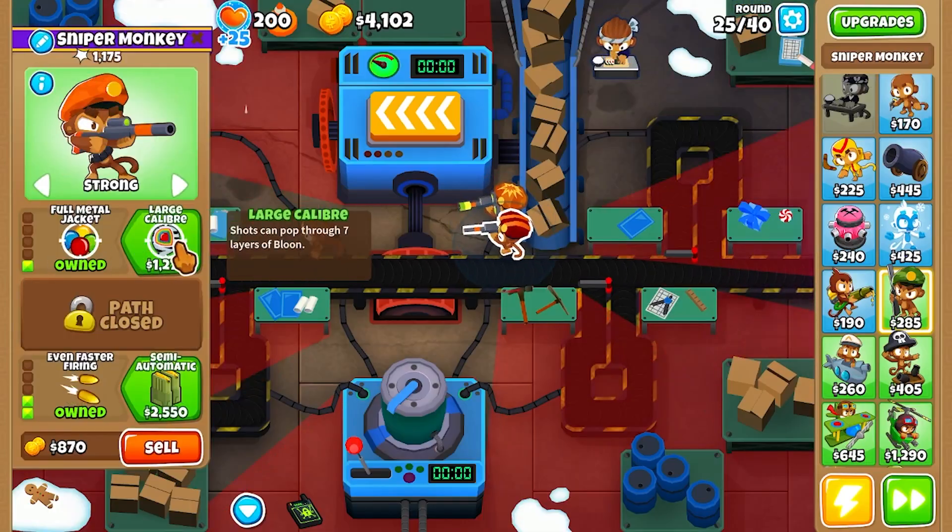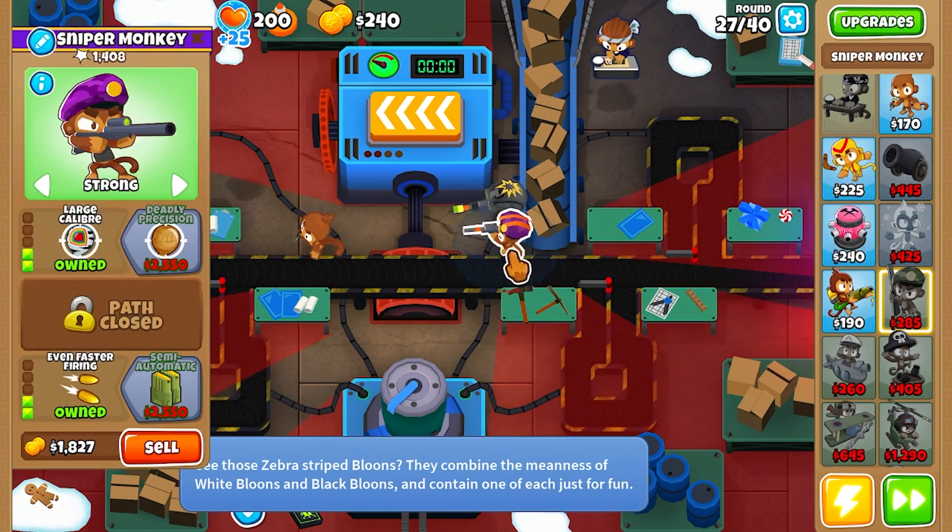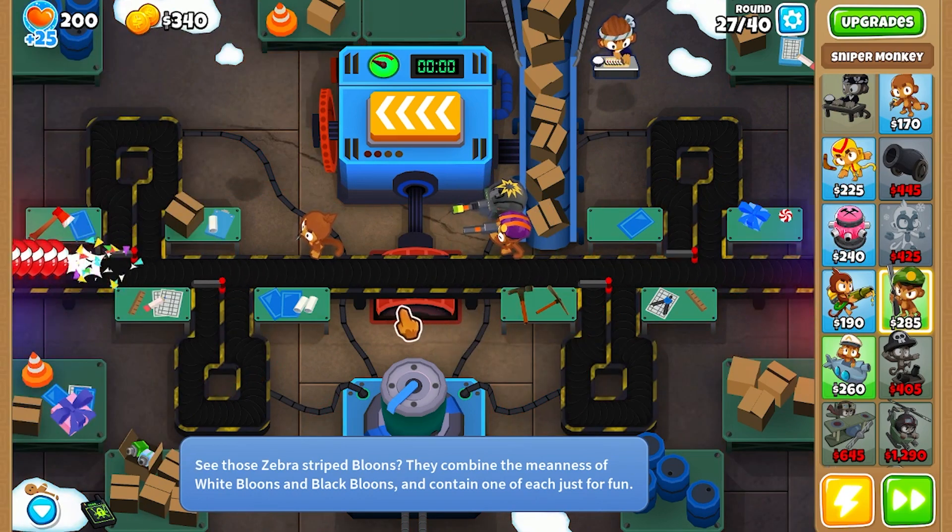Sniper Monkeys are the most slept on monkey, in my opinion, in the entire game. These monkeys can handle almost any expert map — I think every expert map — with just a 4-0-2 and a 0-2-4 Sniper. These can handle Camo Bloons, mobs, and more.